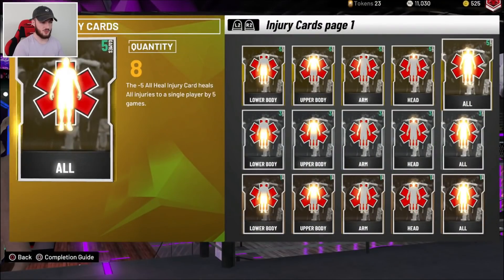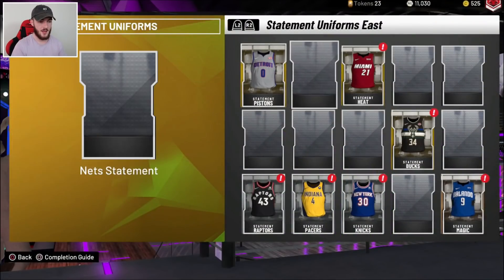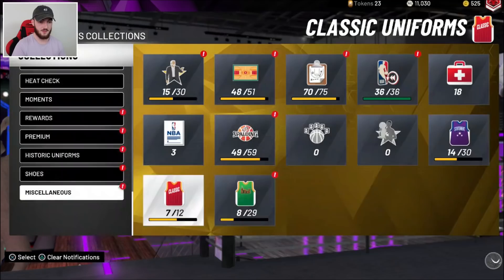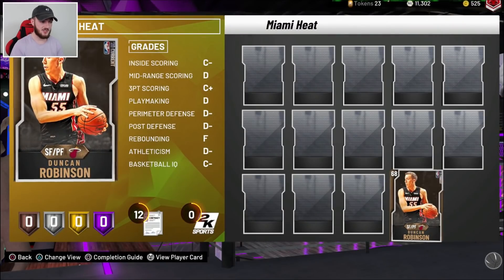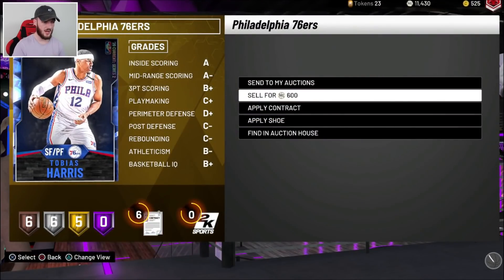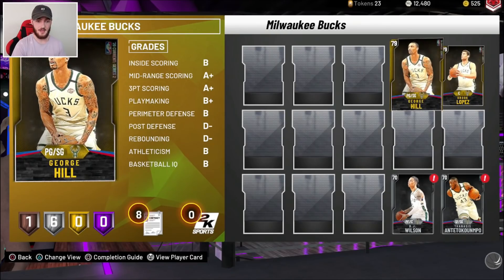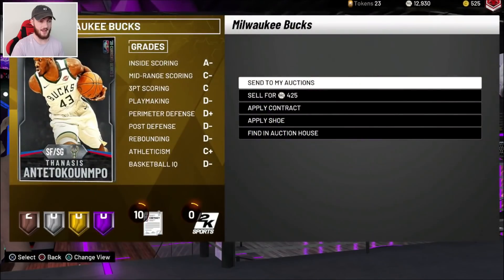More ways to make MT: if you get injury cards in stacks of 20, send the entire stack to your auction and just quick sell. These jerseys I really should sell — not all of them, but a lot do have some decent MT value, so they're definitely worth selling. Silver cards, you already know, have value. If it's not a silver card, I'll just go through and quick sell everything. Anything that isn't a silver I quick sell, then send the silvers to the auction house — you can make a lot of MT from that.